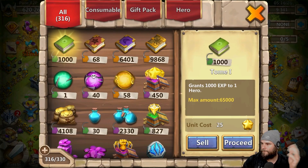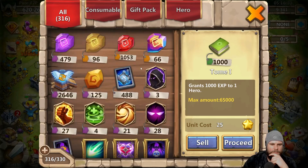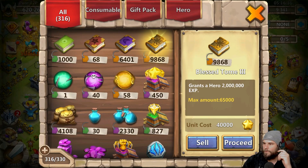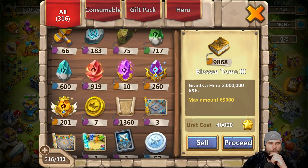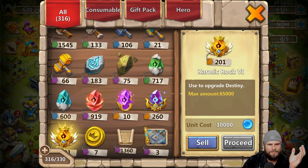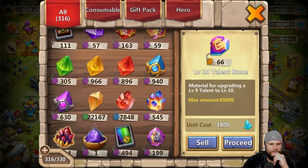Let's start with the level 10 talent ruin. I've got 66, I need to spend 50 — that's my free-to-play account. Gold books: I have 9,868, I need to spend 250. Comic Rock: I need to spend 10, I've got 260. I need to spend 5, I've got 201 — that's not too bad.